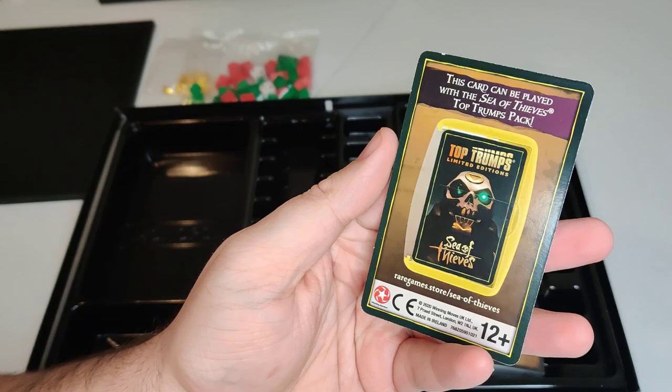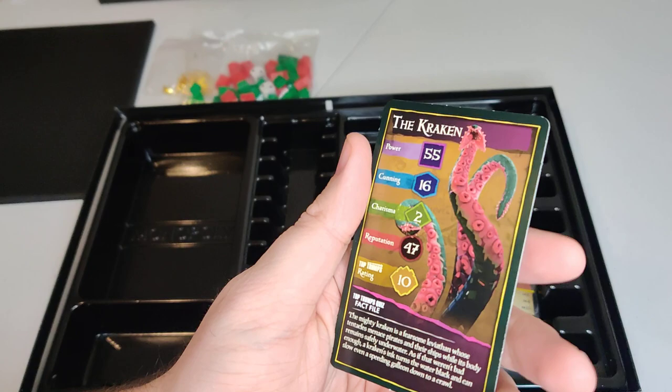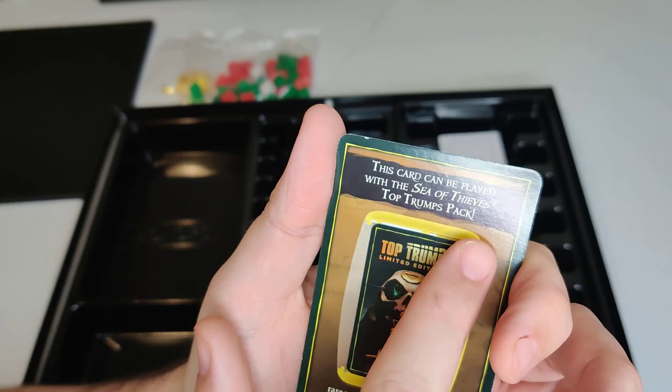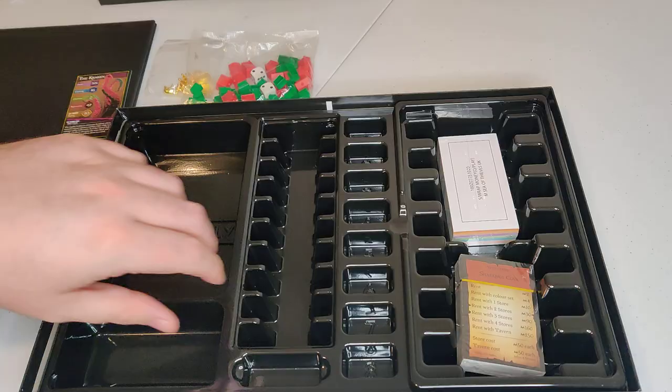What is this? There's this random card over on the side. 'This card can be played with the Sea of Thieves Tops Trump's Pack.' So that's the Kraken. This might be some kind of extra card — it goes with the Trump's Pack, I guess that's another game. Sorry, but I guess they give you one as like a promo or something. I'll watch it be like super rare and I don't even know about it.